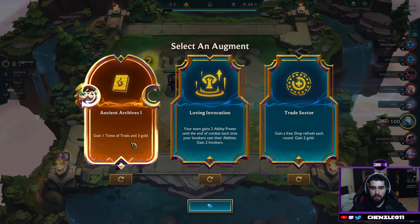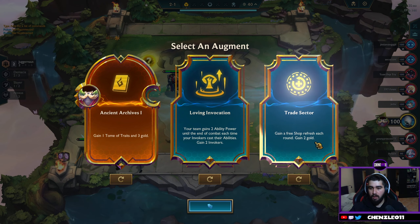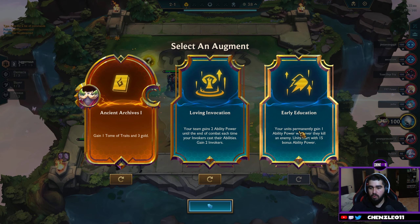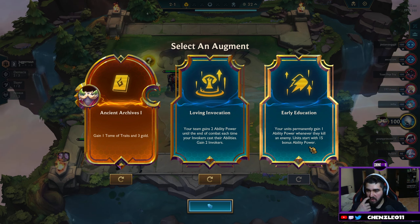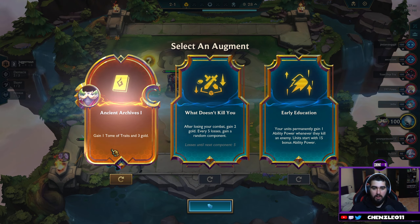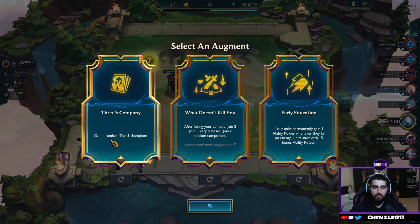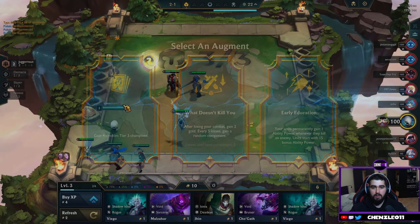Earth augment: Gain a Tome of Traits and 3 Gold — that's not great. Your units permanently gain 1 Ability Power; when they kill an enemy, units start with a bonus. Gain 4 random Tier 3 Champions — let's just get that, sounds good.